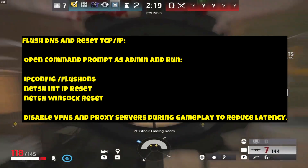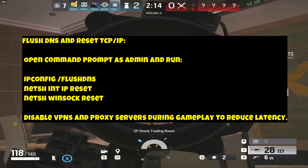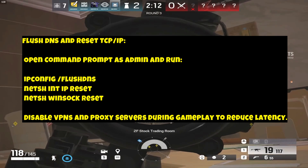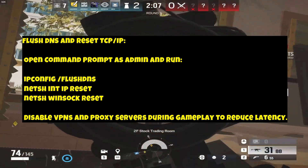Flush DNS and Reset TCP/IP: open Command Prompt as Admin and run 'ipconfig /flushdns' and 'netsh int ip reset.' Disable VPNs and proxy servers during gameplay to reduce latency.